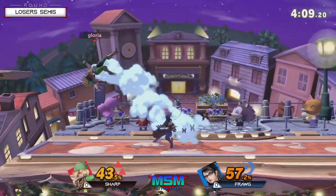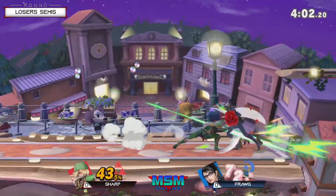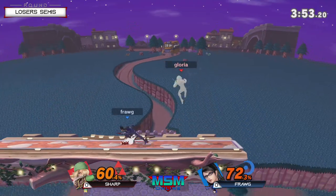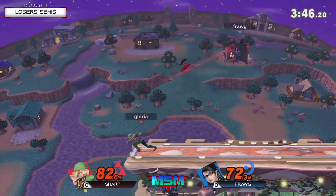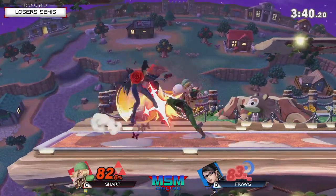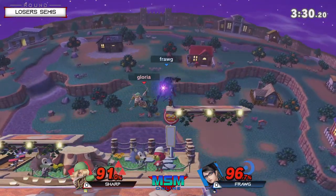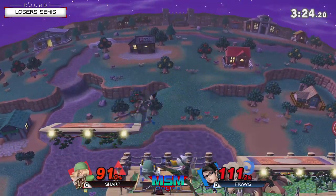This character is just so nimble — it's pretty easy to get away from him when she can. Look at that frame trap: you avoid the forward air but then you take the dash attack, now you're forced off stage. You think you finally got away from Sharp's pressure, but you didn't. Sharp managing to just fall out, and this is down to the wire already in game one. Both of them are basically one bad mistake away. Sharp playing with fire up there on the platform, just chasing Frog down.